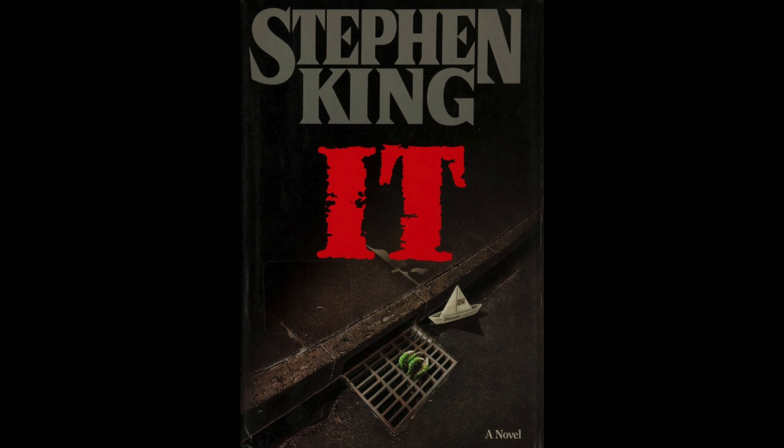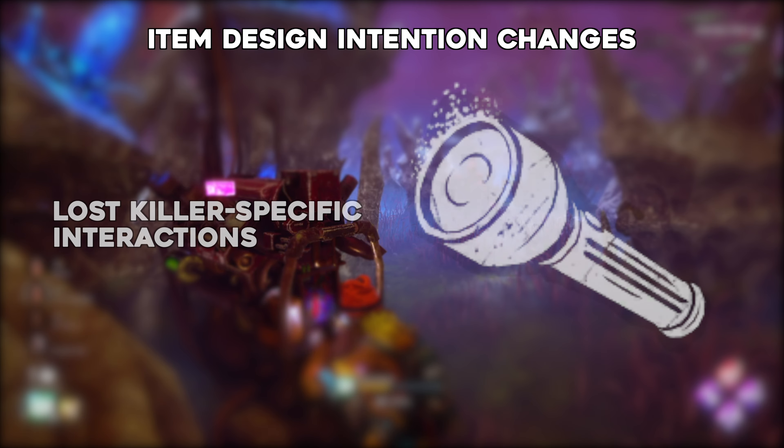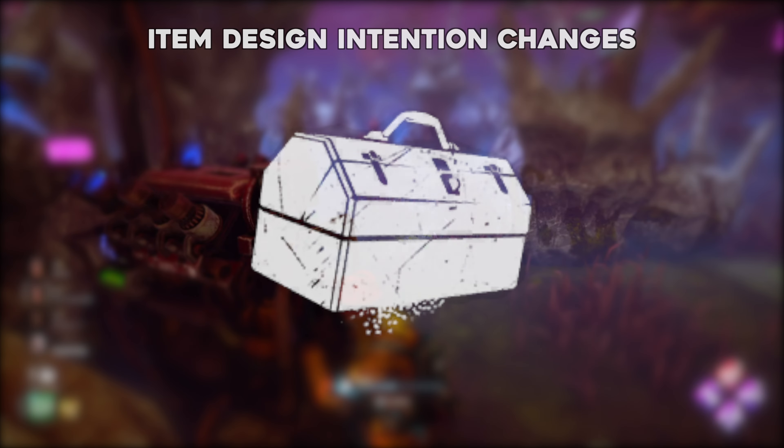At some point, the design intention behind items changed. We saw medkits get nerfed hard to the point of only having 24 charges each, enough for only 1.5 heals or one self-heal due to the 33% efficiency impact added to self-healing with a medkit. And we've more recently seen flashlights lose their killer specific interactions — that is, light burning killers like the Wraith and destroying the Hag's traps. But no item has gone through such a drastic alteration in its intended usage than toolboxes.